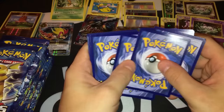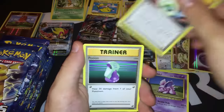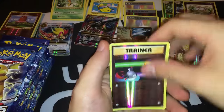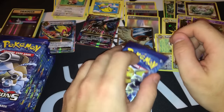Pack nineteen: Machop, Waltherp, Diglett, Caterpie, Nidoran, Venusaur Spirit Link, Potion, Metapod. The reverse foil is a Switch. And another Farfetch'd as the rare — we'll put that in the rare bulk pile.